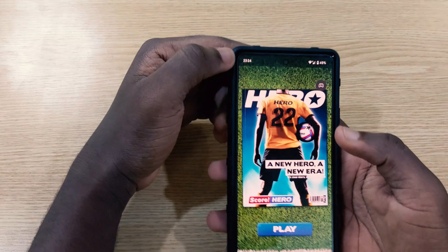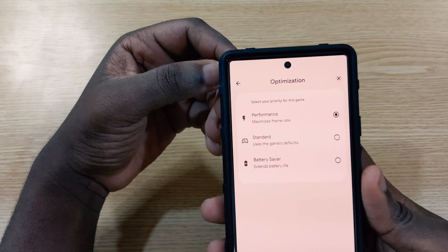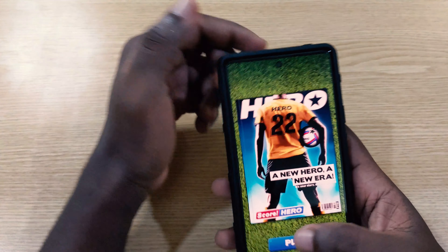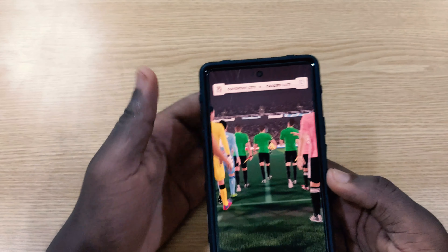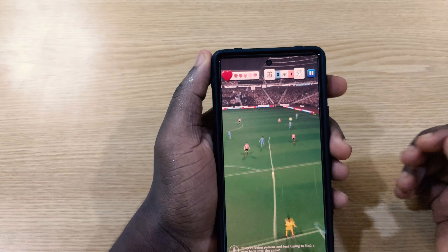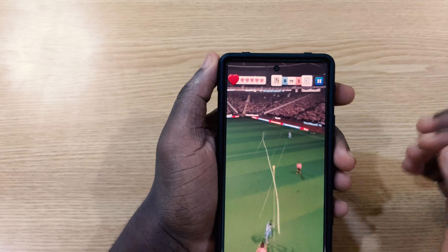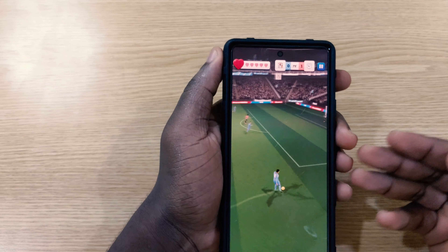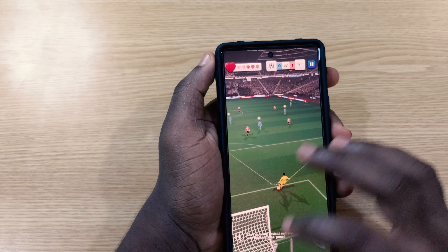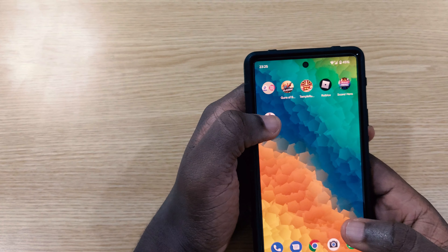The game I was really impressed by was Score Hero — this one actually lets you enjoy 90fps. I was able to tune it to maximize frame rates in the gaming dashboard, which is super cool. When you play it, you can feel the difference — the game moves very smoothly. The graphics and movement look noticeably slicker. If you want to try a game that gives you the full 90fps experience on the Pixel 6, check out Score Hero.